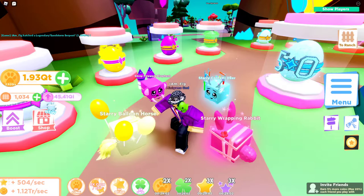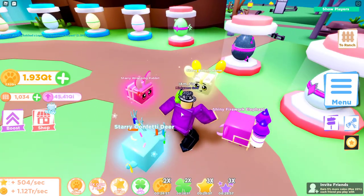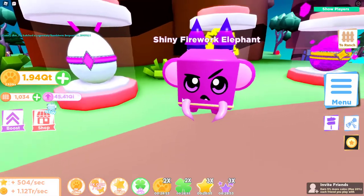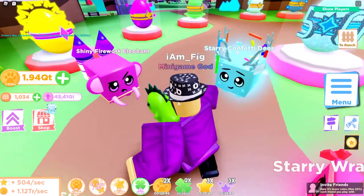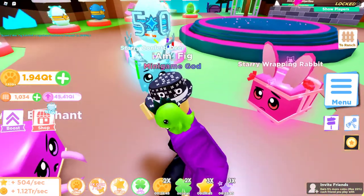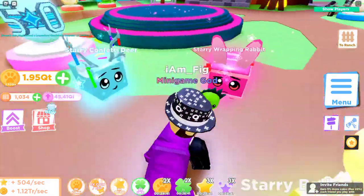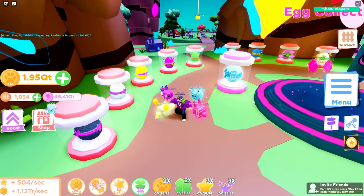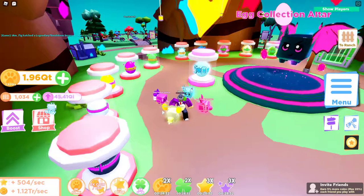Here are four of the six I already got. There's the Starry Balloon Horse, the Shiny Firework Elephant — looks pretty cool with the fireworks on its back — the Starry Confetti Deer, and the Starry Wrapping Rabbit. They actually look pretty cool for limited pets. I still have a couple more to show you after I get the mythic.